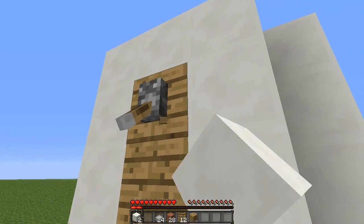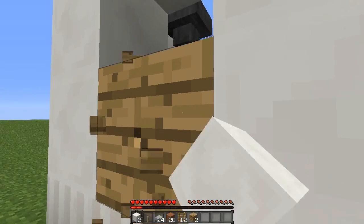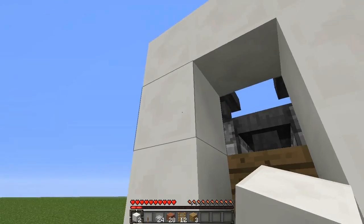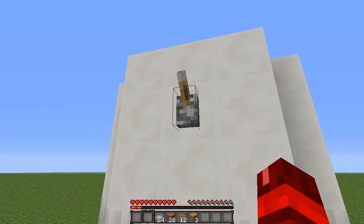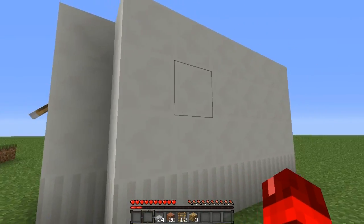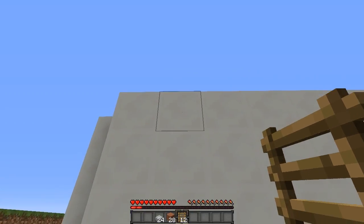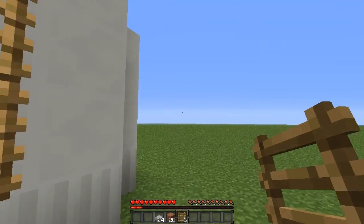For this bit here just destroy the two wooden blocks and then we are simply going to replace the lever. Place your two last quartz blocks in there and then put the lever in the middle of all these normal ones and flick it on so it turns it off. Now get your ladders — miss a column and then place three like that, miss a column and then three like that. Do it on the other side too.